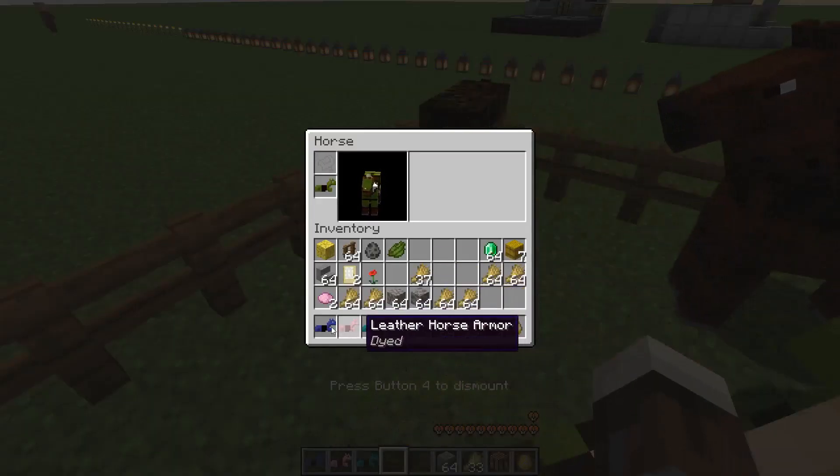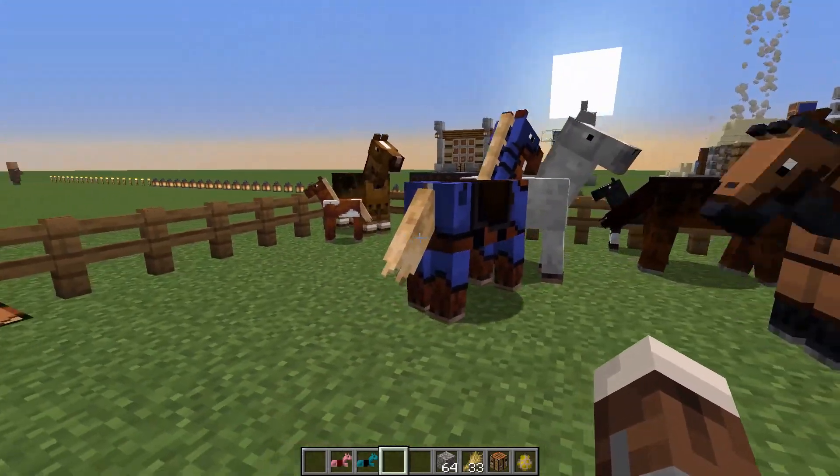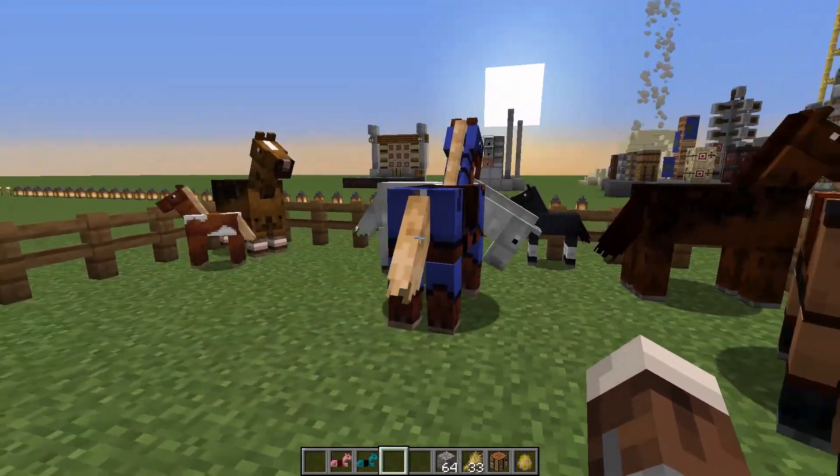You can put the leather and any of the dyes and you get dyed leather horse armor. So you can just switch that out and change the color of your horses - a nice feature for personalizing things.